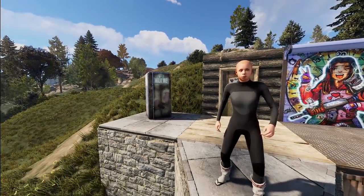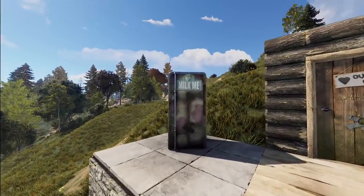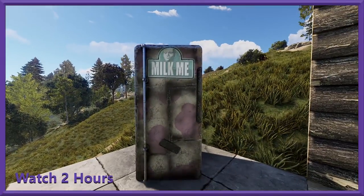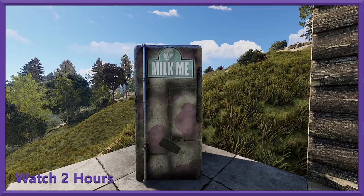All right guys, so we're here to check out the Twitch drops in-game now, and we're gonna start with the generic drops. The first one is gonna be this fridge right here — the Dairy Gold fridge.